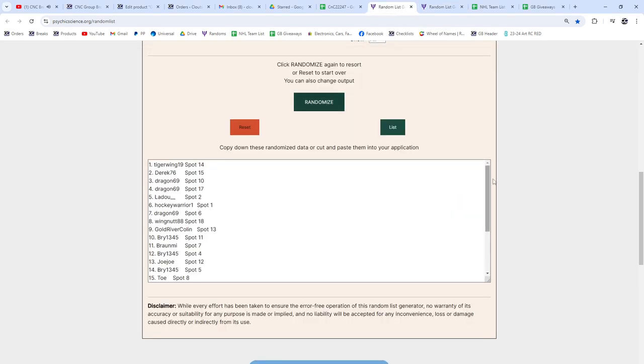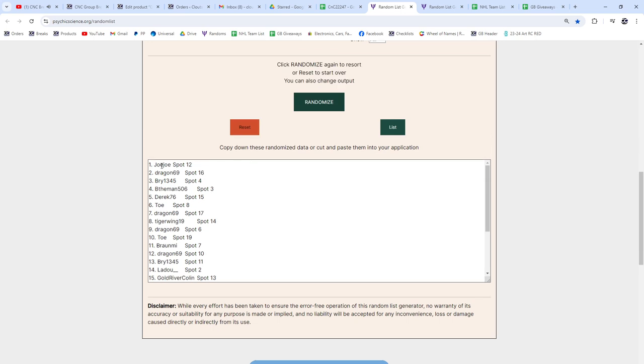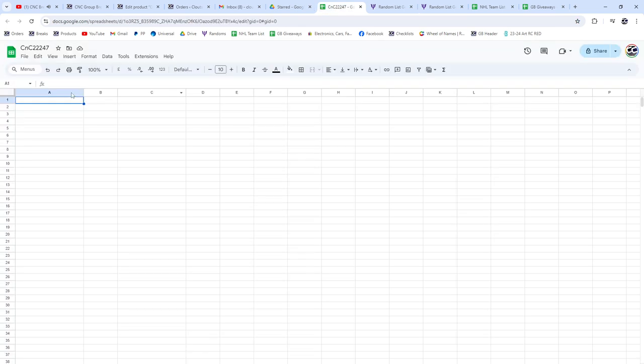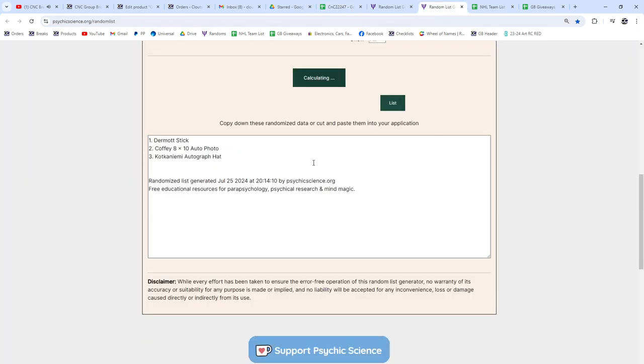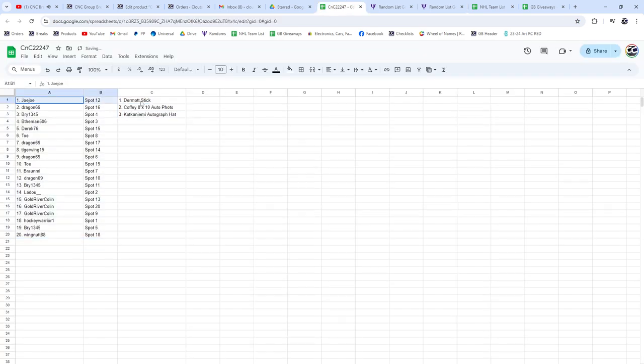Best of luck — here we go, three times. I'm gonna do the list. One, two, three. So Jojo, Dragon, and Bri are gonna get the items. Jojo gets the Dermott stick, the Coffey goes to Dragon, and the Ken Yummy goes to Bri. Congrats!